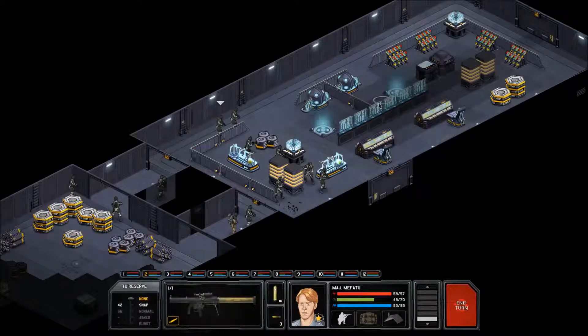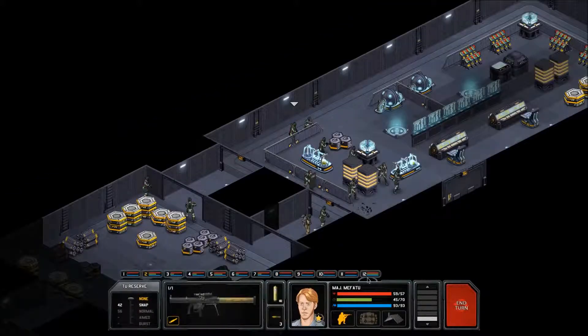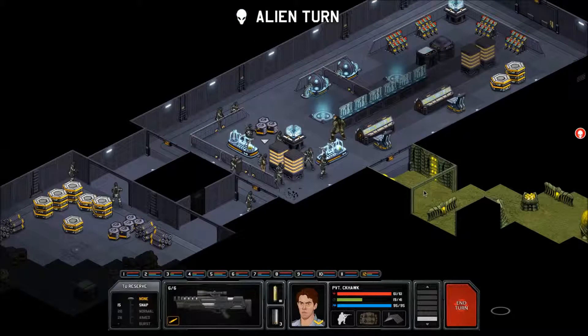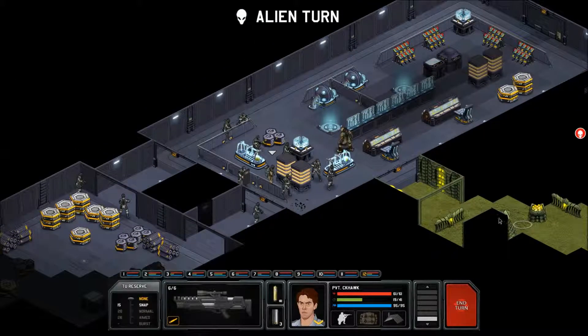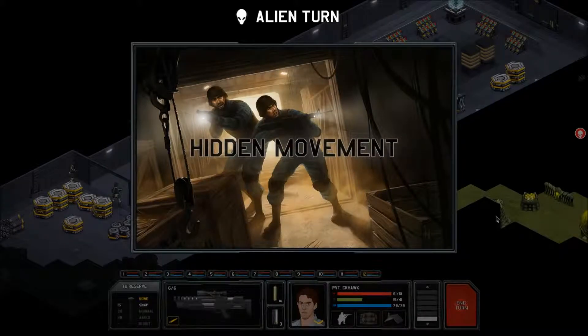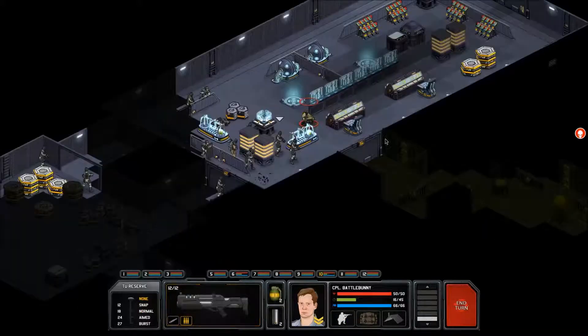That was a little bit too aggressive, I think. Captain K — actually, follow Captain K. Softers, let's get down here. CK Hawk, go into hiding. Oh hello, welcome to the alien base! That wasn't very nice. Anyone gonna move? So who did we lose — Pure Hoodie? Okay, Battle Bunny, kill the thing.